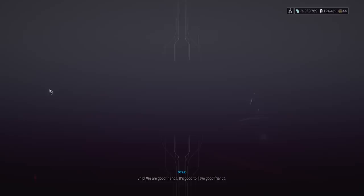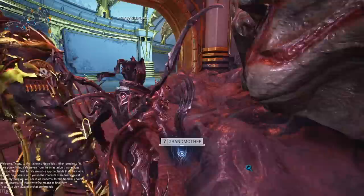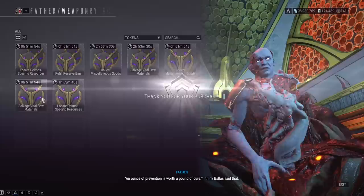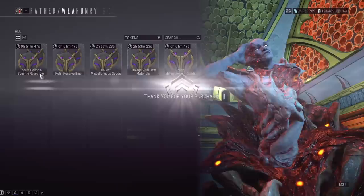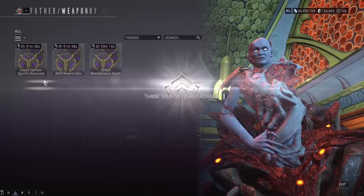There you go — the relic packs are available on Deimos too. This is twofold good: not only is this a good Aya farm, it's also a great rep sink. If you've been rep-capped on open world syndicates for a while and you're like 'I don't need more kit gun parts, I don't want more mods I don't need' — here you go. This is a great use for it. Who doesn't need relics? And specifically for Aya, this could be really nice.